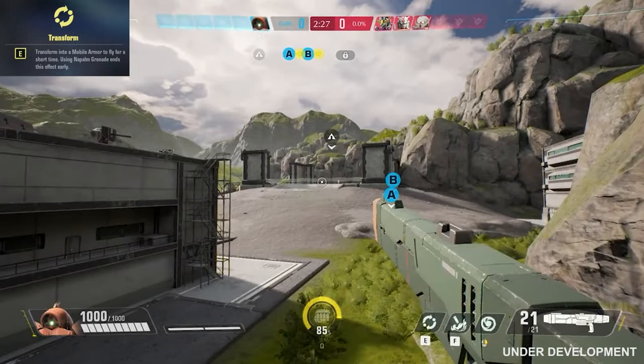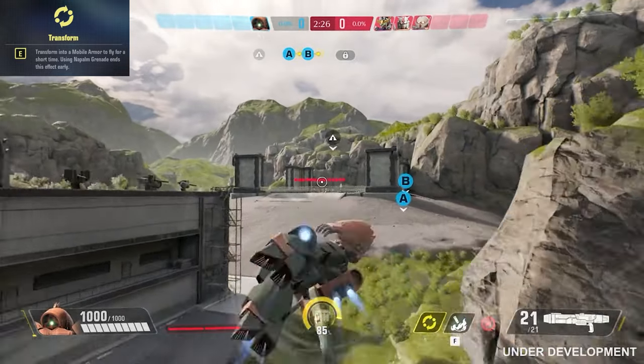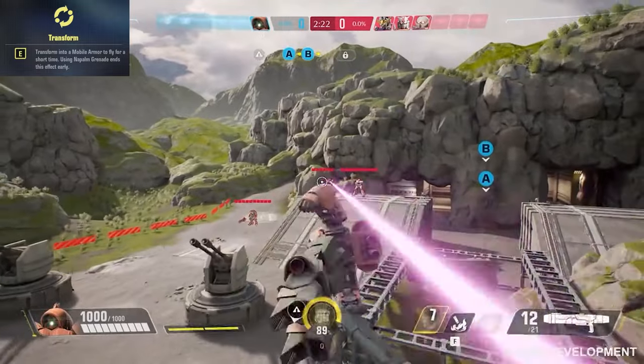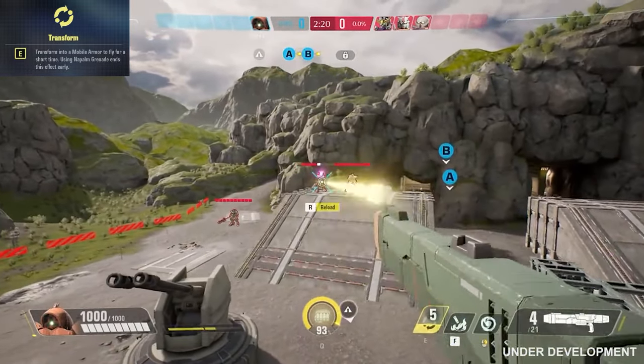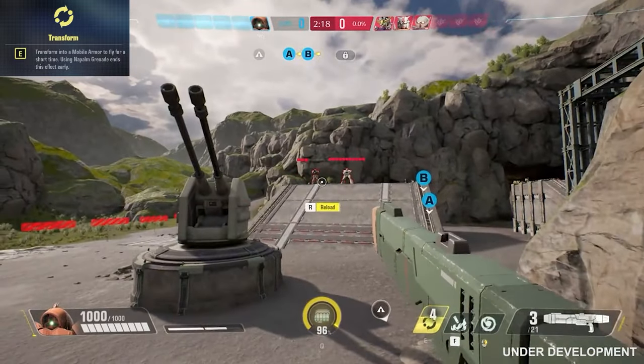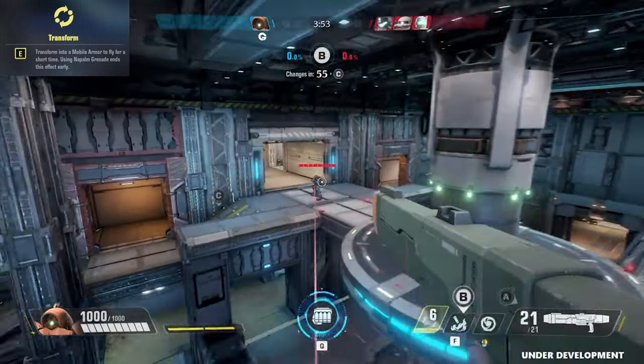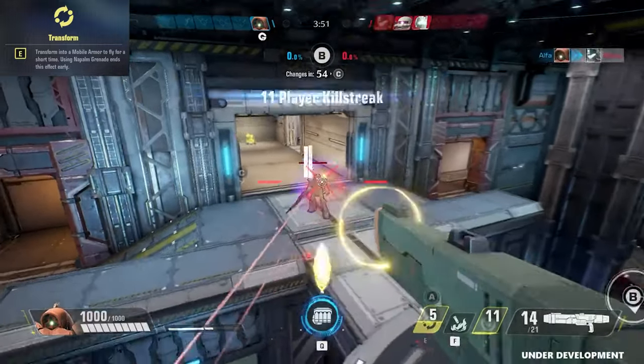Ashimara's E ability is Transform. Transform into a mobile armor to fly for 4 seconds, during which Charged Shot and Primary Fire are able to be used. This ability begins a 7 second cooldown after it ends, so there is an 11 second cycle between uses. Use Transform to secure powerful high grounds, or as a quick escape when threatened.